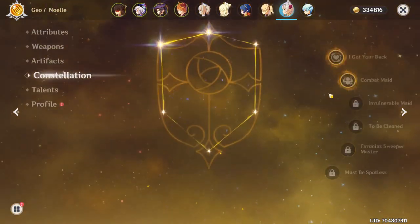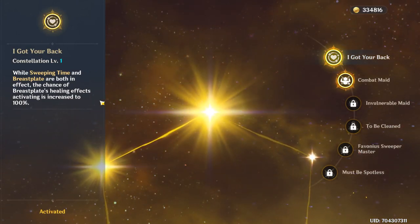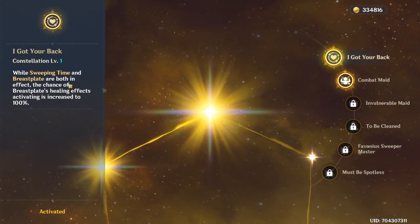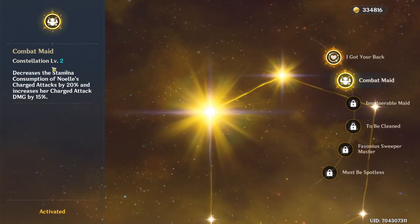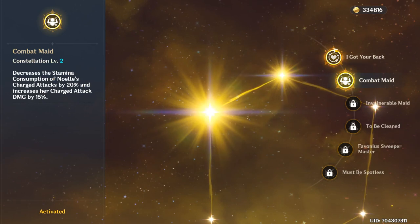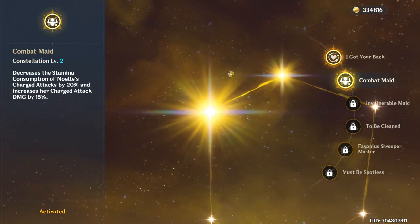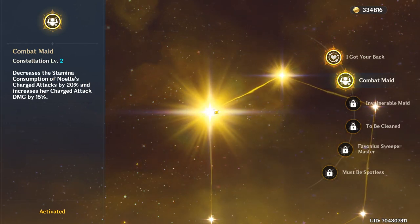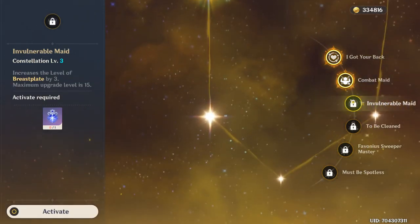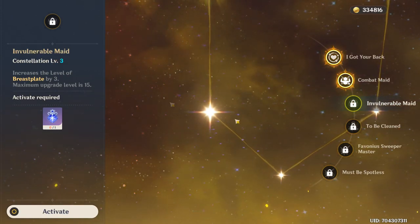Let's go into constellations. Constellation 1: if you want to effectively use Noelle as a healer, you want to get C1. Constellation 2 increases her damage potential — if you use your burst and then do a charged attack you do a bit more damage. Constellation 3 increases the level of Breastplate, which increases your healing and shielding capabilities. Constellation 4 is a bit of a weird one — when your Breastplate expires or is destroyed, you deal extra damage.